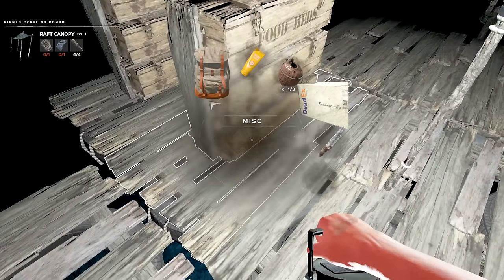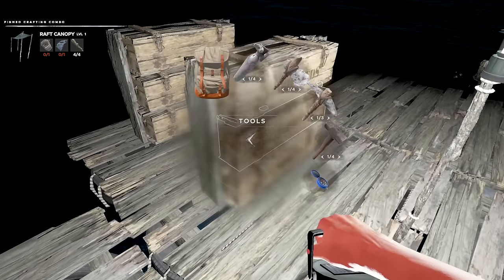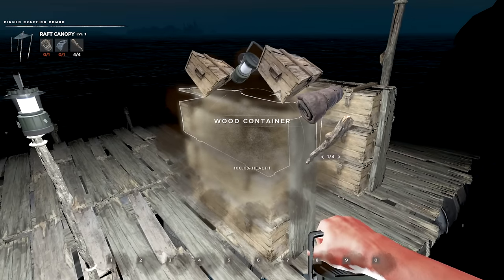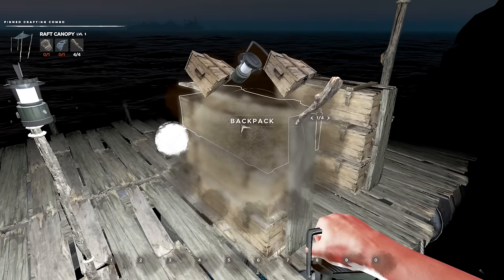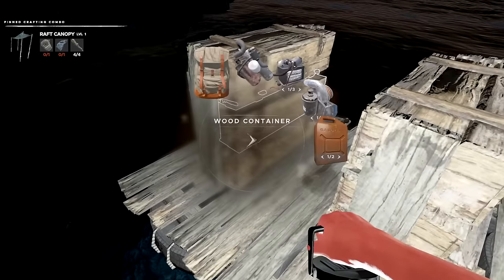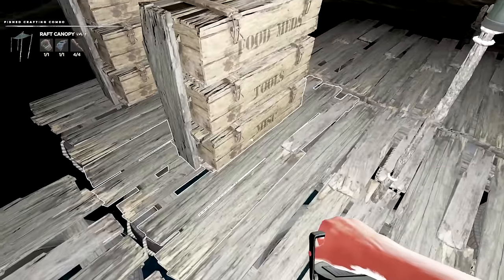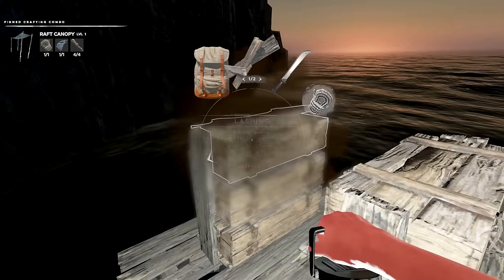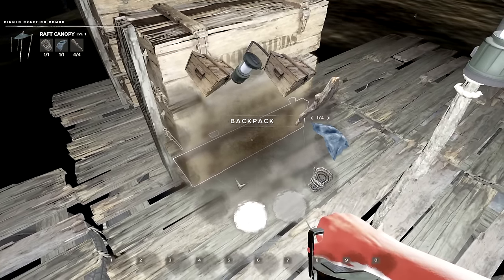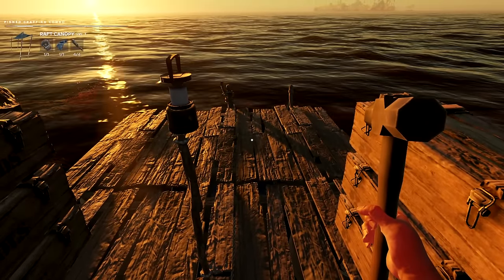I have an extra space here. I also need to put this back in a crate. We'll put those in there. We need four cloth and one rope - I do have an extra rope. I also have an extra light. I want to try not to double up on stuff, so we'll put that inside. All right, we have the hammer and everything I need.